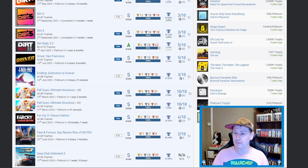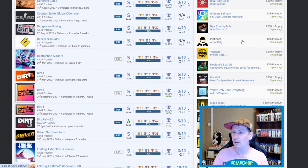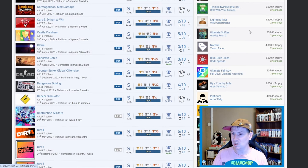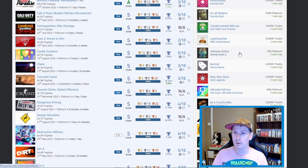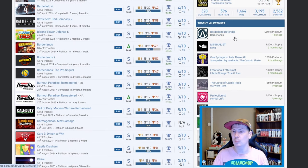Let's go up to the milestones. Your first platinum was Need for Speed. 10th platinum was Burnout Paradise Remastered. 20th platinum was Astro's Playroom. 30th platinum was SpongeBob SquarePants: Battle for Bikini Bottom. 40th platinum was Art of Rally. 50th platinum was Fall Guys. 75th platinum was Gravity Rush 2 — of course, of course. 100th platinum was Gravity Rush — absolutely, why not. 125th platinum was We Were Here. And your latest platinum was Borderlands.